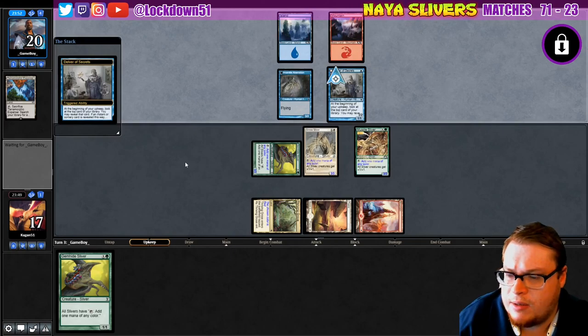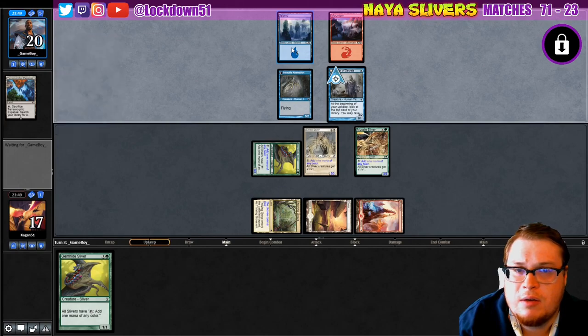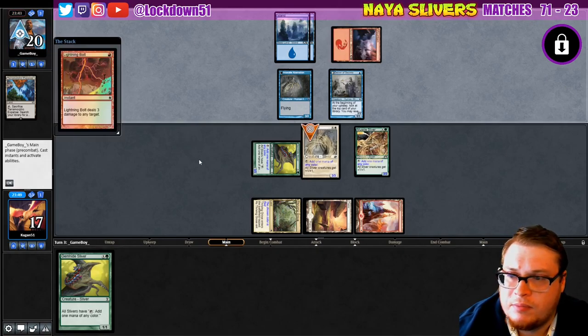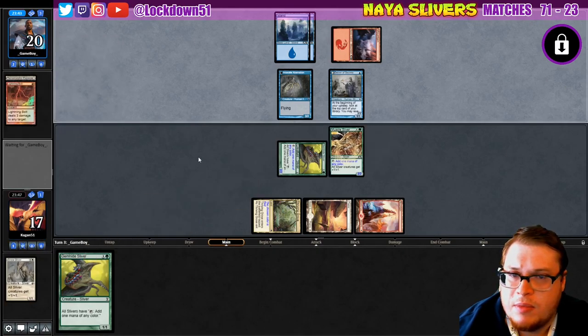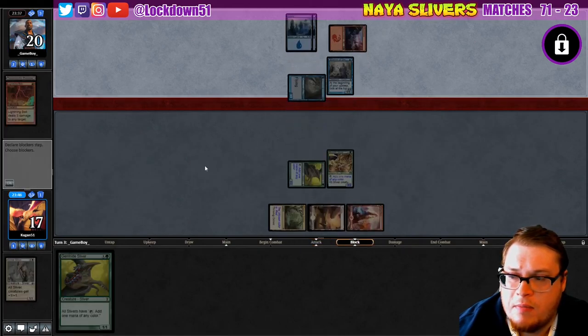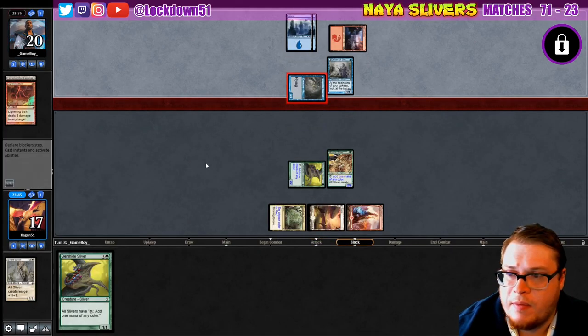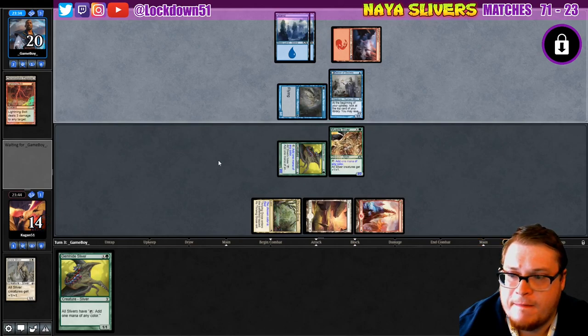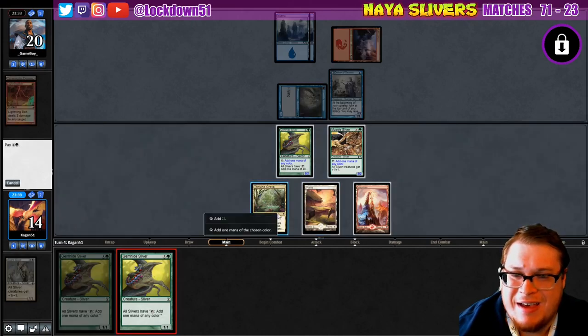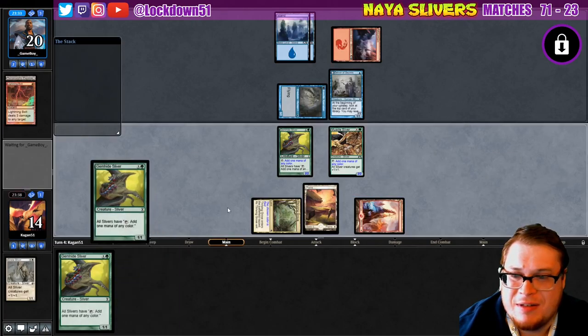This is Skred — okay, a little scary. Wait, they're not playing with snow lands, so this is just some kind of nonsense. They kill my creature, hold up counterspell, swing for four and swing for three. Another Gem Hide, okay, let's put it down.